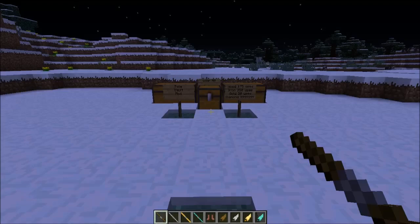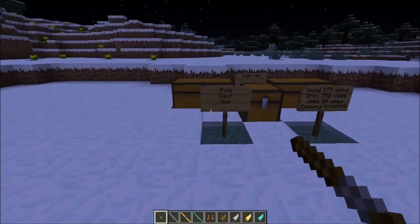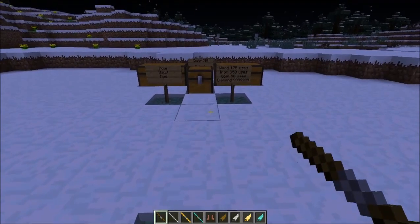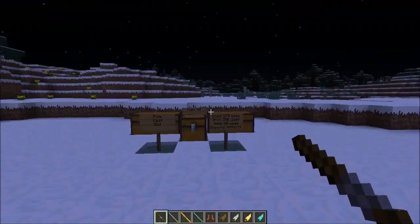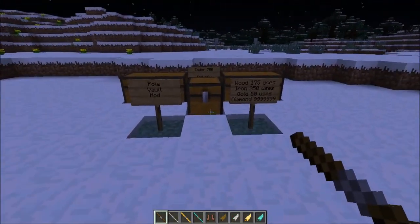Hey guys, Tiffany here and welcome back to another Minecraft video. Today I'll be showcasing a new mod called the pole vault mod — basically the Olympic stick thingy that helps you jump high, and it's now in Minecraft.